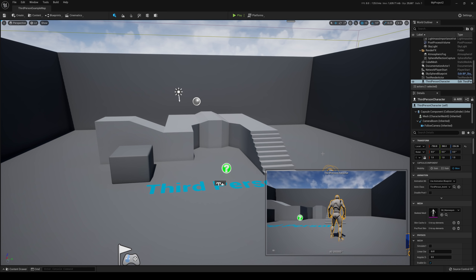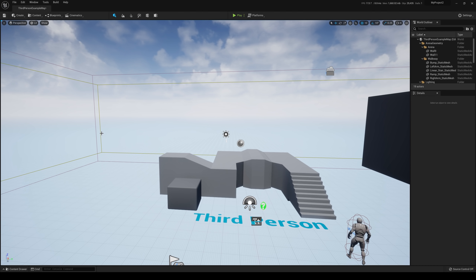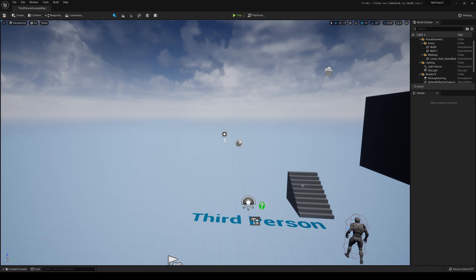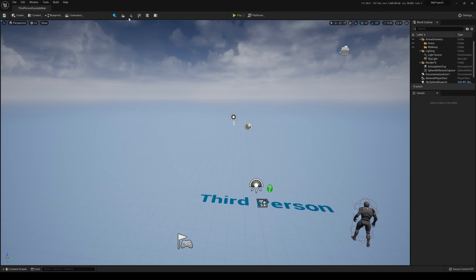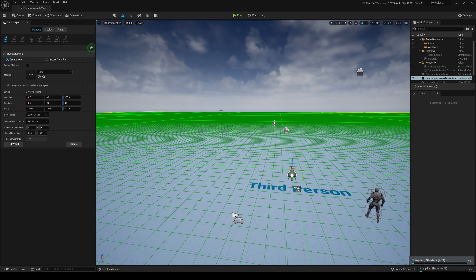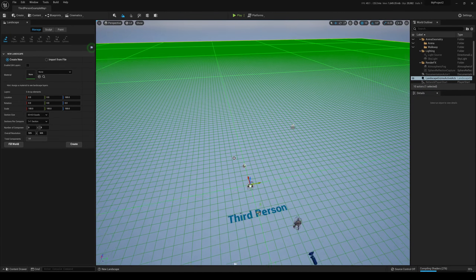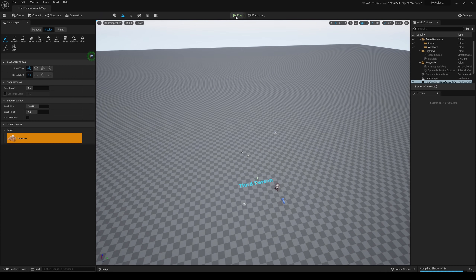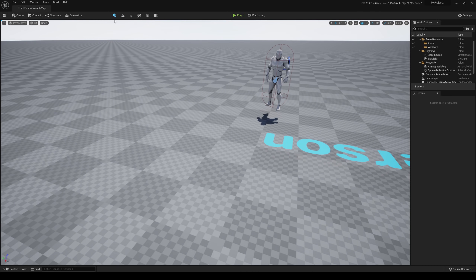So I have a project here — just a third person template. Let me go delete everything else. We just need a landscape, so I'll create one here. This is 63 by 63 — let's start with this. We'll do a one by one and create that landscape. I'm actually interested in this test as well, just to see how much we can load and how the RTX 3090 is going to perform. Let's go back to edit mode.